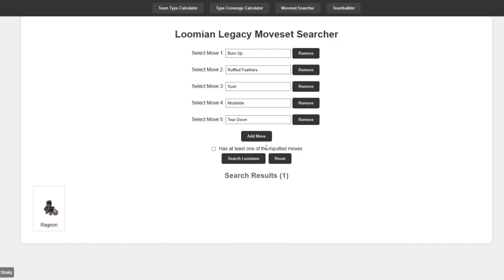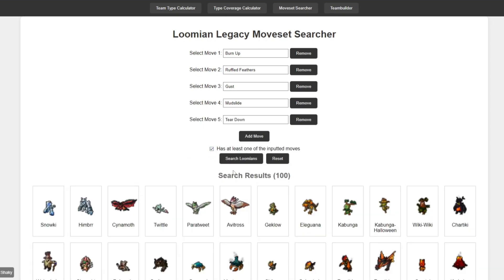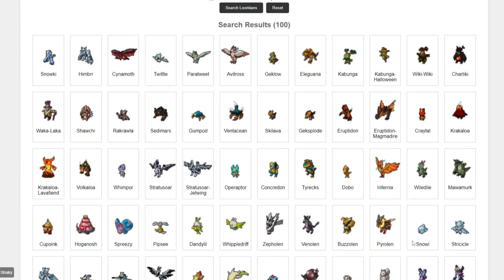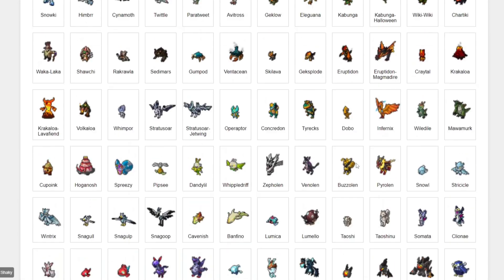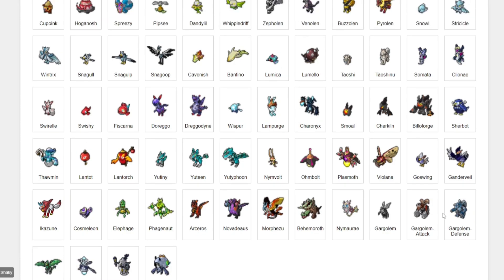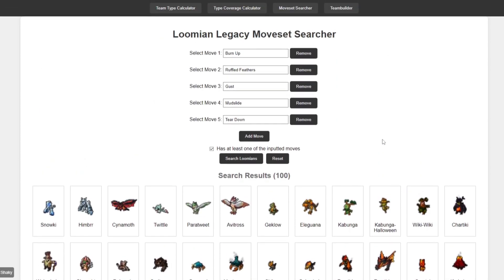If you search all those moves up like this, you're going to get no results. But if you just want a Lumion with at least one of these moves, you can check this box right here and it'll show you all the Lumions with hazard removal. As you can see, there are a hundred Lumions in the game that can remove hazards — including some forms like Gargolem Attack, Defense, and Speed.